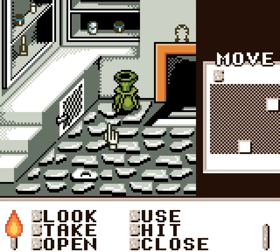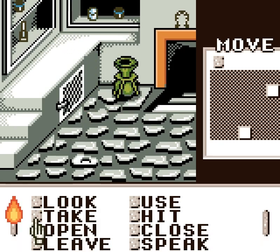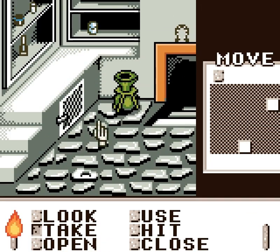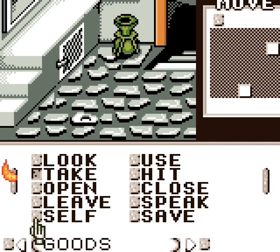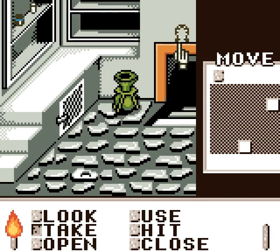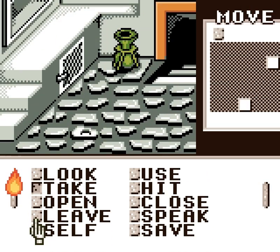Here are various bottles in a laboratory. We're going to take them — let's take everything we possibly can! We'll take that... we can't take that, but we can take this bottle. We can also take this test tube here. We can also take this horseshoe, because we may need it.